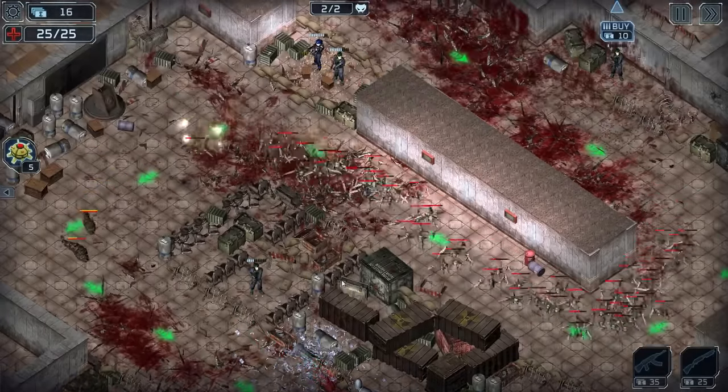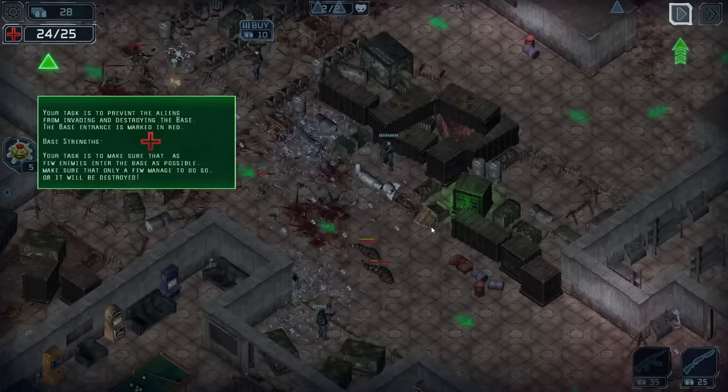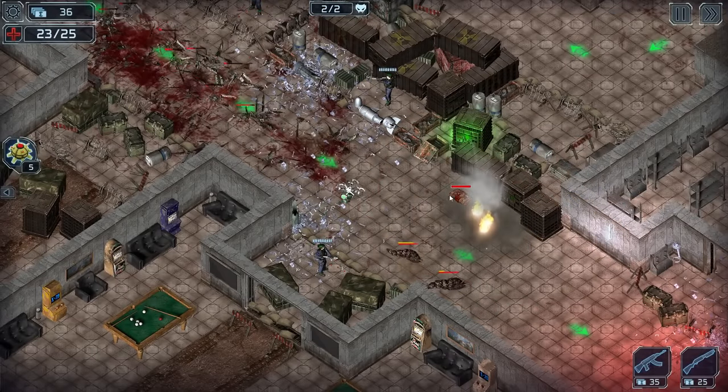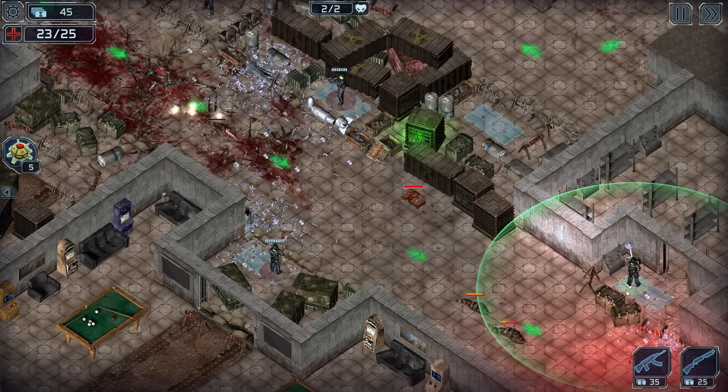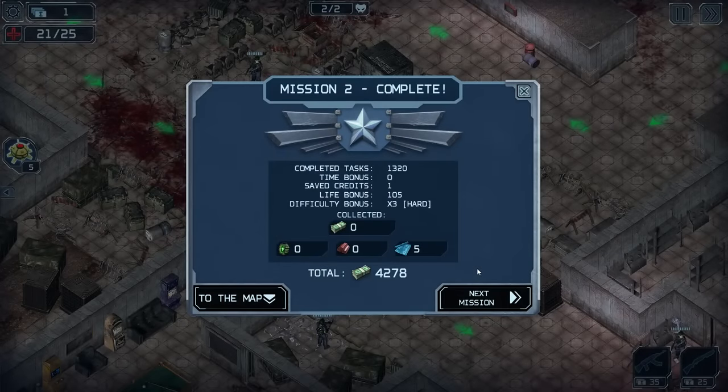How are you supposed to kill these things? Your task is to prevent the aliens from invading and destroying the base — make sure as few enemies as possible enter the base. I know, thank you. I don't need that little tutorial. Whoa, I got a little drone here. I don't know what that's all about. Okay, we completed it — we completed the hard mode!